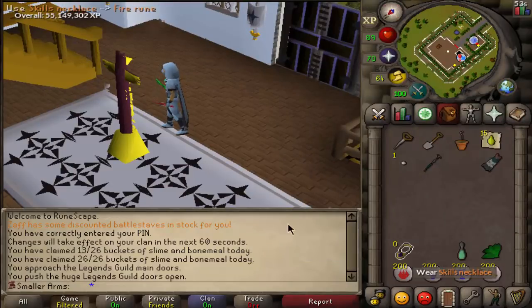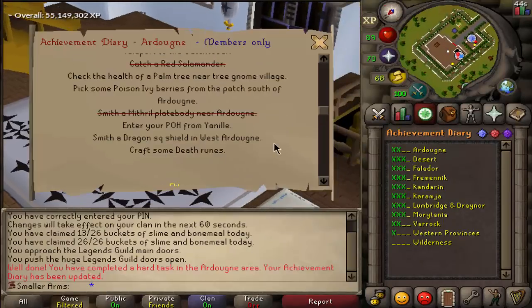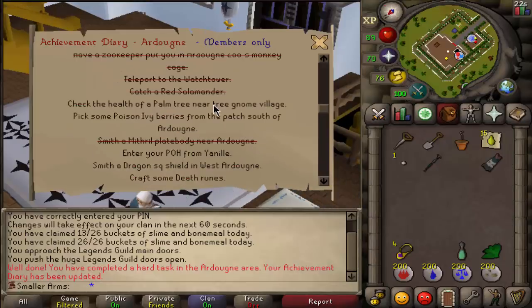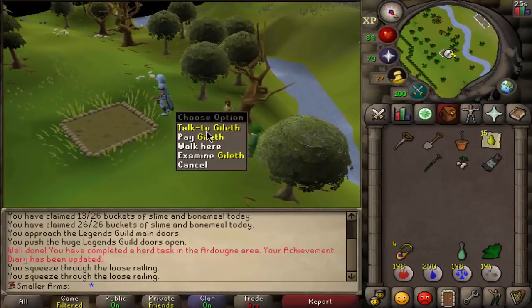Right now we're going to do some tasks for the hard diary. I can't finish the whole thing yet because I'm missing a couple things. I'm missing two levels for death runes — I can get to 60 and then boost to 65 with a spicy stew. I'm also missing a shield left half that I'll have to grind at the GWD. Otherwise we pretty much only have those two tasks left.